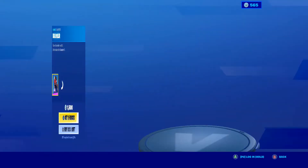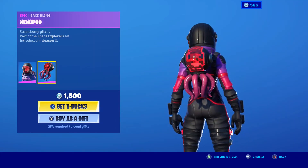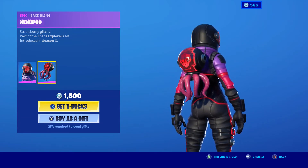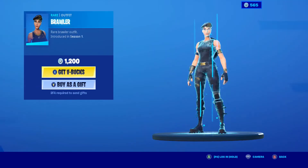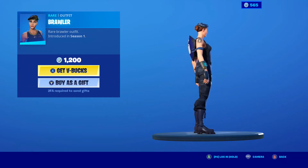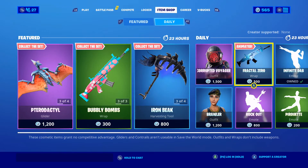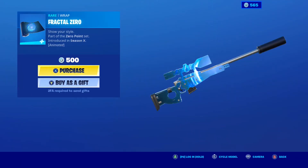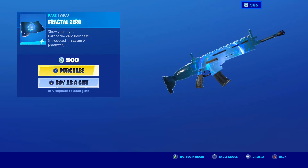The Corrupted Voyager is also back with the Backbling ExoPod — whatever pod I guess, EnsoPod or something like that. Very great skin though; again, hardly see anybody ever run it. Brawler is also back — one of my favorite default skins. Don't know why, it just is a very great looking default skin in my opinion. The Factual Zero Wrap is a very great animated wrap for 500 V-Bucks — very nice.